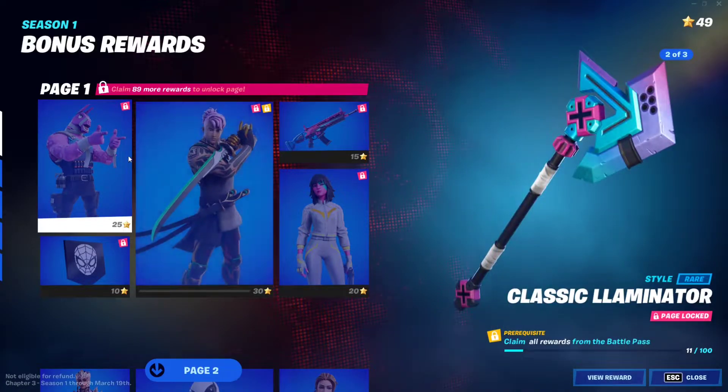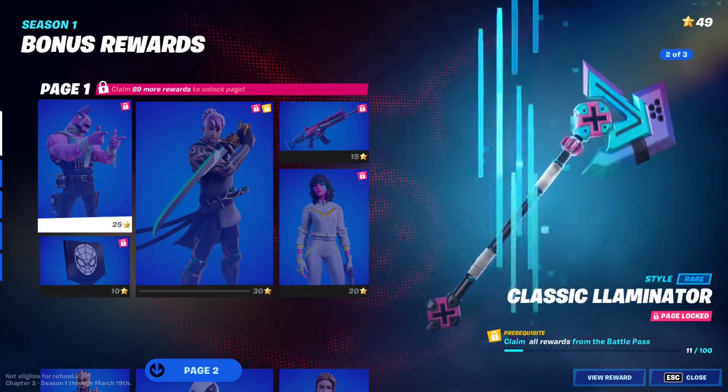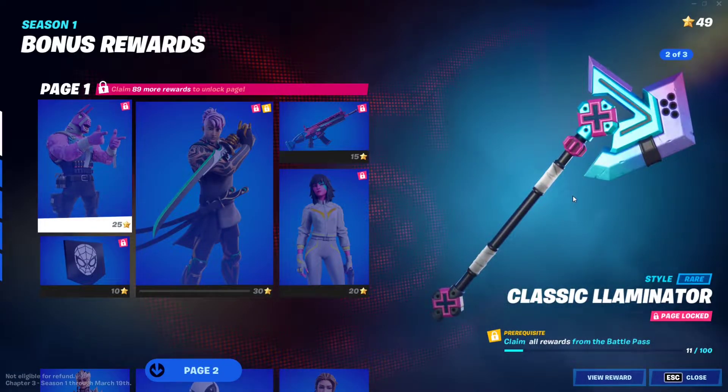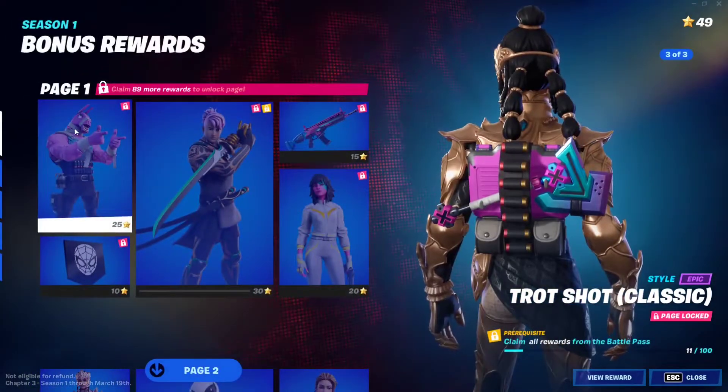Hello everybody, I'm Noob Fruit and in this video I'm going to show you how to unlock the classic Lieutenant John Llama skin, which is basically this edit style right here with the pickaxe and the backbling. This is the backbling right here, so as you can see this is what you get.